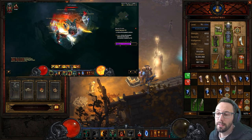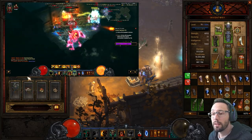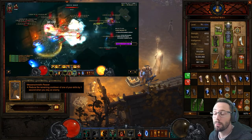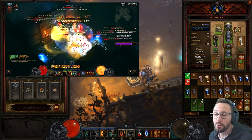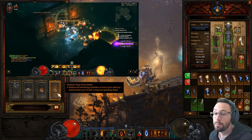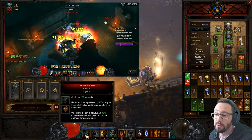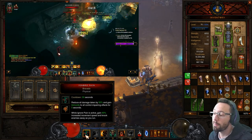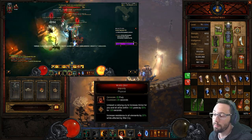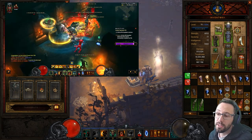We're going to juice the cooldowns hard, so I've gone for the Reaver — we get one second off a random skill on kill, and we vaporize loads of stuff so lots of cooldown there. We also get one second off everything when we hit with Whirlwind, so provided there are enemies around, we've pretty much got permanent Wrath of the Berserker uptime. We also get really good uptime on Ignore Pain, and we've always got Furious Charge to zip around the map and War Cry on demand.